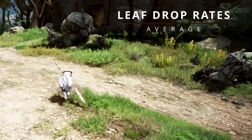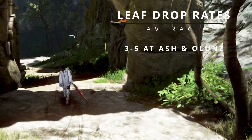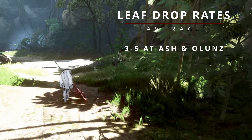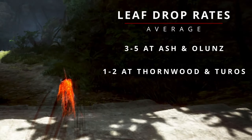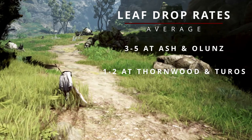You can definitely expect to make more leaves per hour - around three to five - at both Ash Forest and Olens because they have the higher gear score requirements. At the lower gear score places such as Turos and Thornwood, you'll expect to make maybe one to two an hour, so not as good.